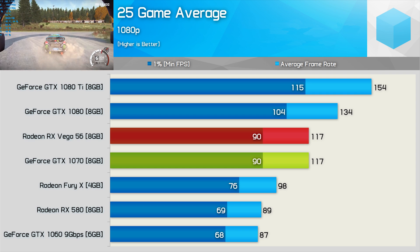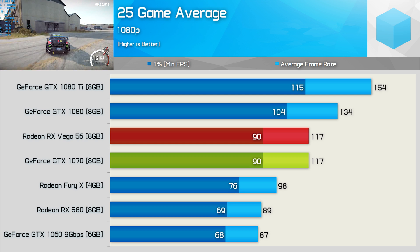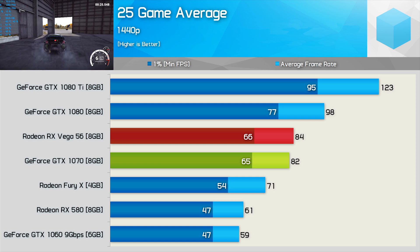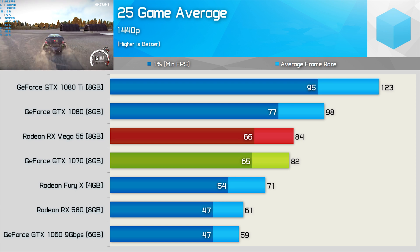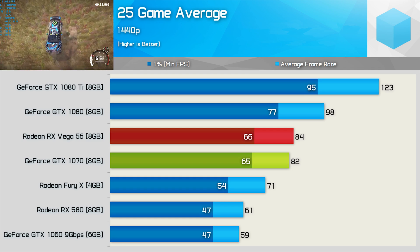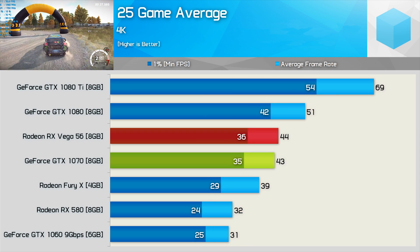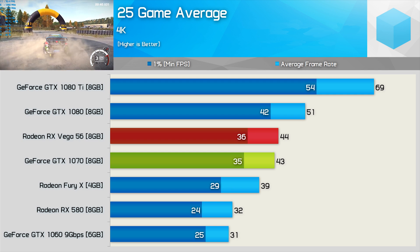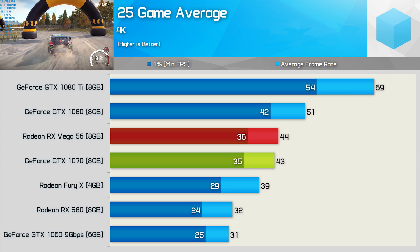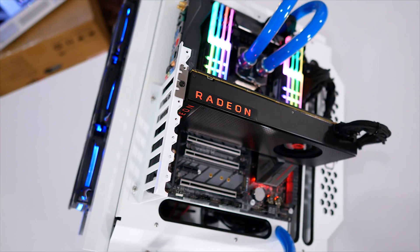Moving on to another topic: a few viewers claimed that my results were off and that I'd done something wrong, as Vega 56 is indeed faster than the GTX 1070 and every other review showed this. AMD themselves were also quite surprised with my findings and said Vega 56 should have won. I'm not getting my nose out of joint over these comments — there actually weren't that many of them — and I did openly admit that my testing was rushed, though I am confident in the numbers, and I wouldn't have risked my reputation by publishing them if I wasn't. But looking around the net, there are certainly mixed results and opinions, as there often are, so I thought it was worth looking into.